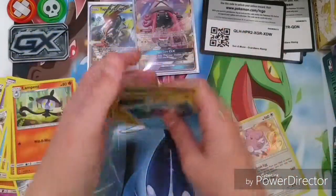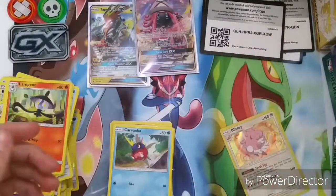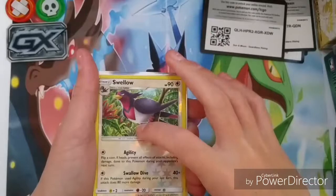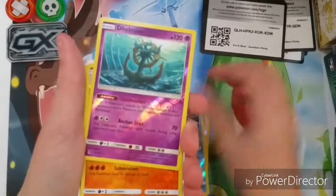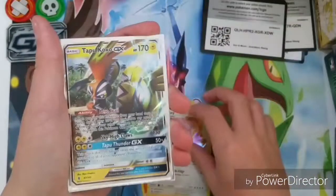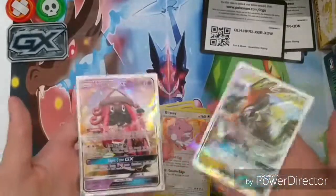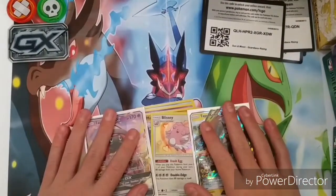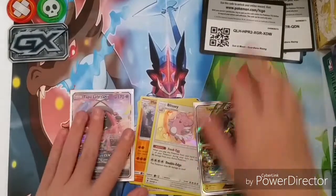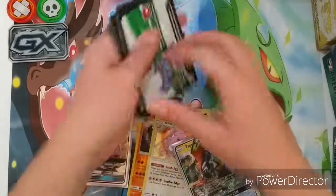I'll be right back once I've sorted all the reverse holo rares and put them in order. Okay guys, going through the pulls: we got a reverse holo Swellow, Alolan Sandslash, Drampa, Machamp reverse holo rare, Blissey holo rare, a Tapu Koko GX, and a Tapu Lele GX. This Elite Trainer Box was amazing! If you get one, tell me what pulls you got, and also let me know what you got from the codes.